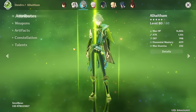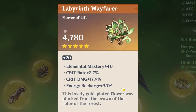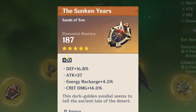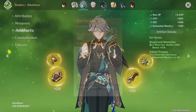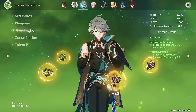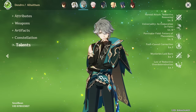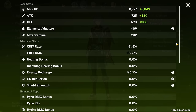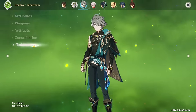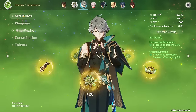Next up is Small Bean's character — level 80 on Wolfang, good weapon. Two-piece dendro damage bonus and two-piece Gilded Dreams. Nice pieces overall, some elemental mastery on the sands, a dendro damage goblet, and a crit damage circlet. Constellation zero, talents 3-6-5 — I recommend getting those talents up. He has a standard ratio and some energy recharge, which is important. Try and get him on four-piece Gilded if you can.